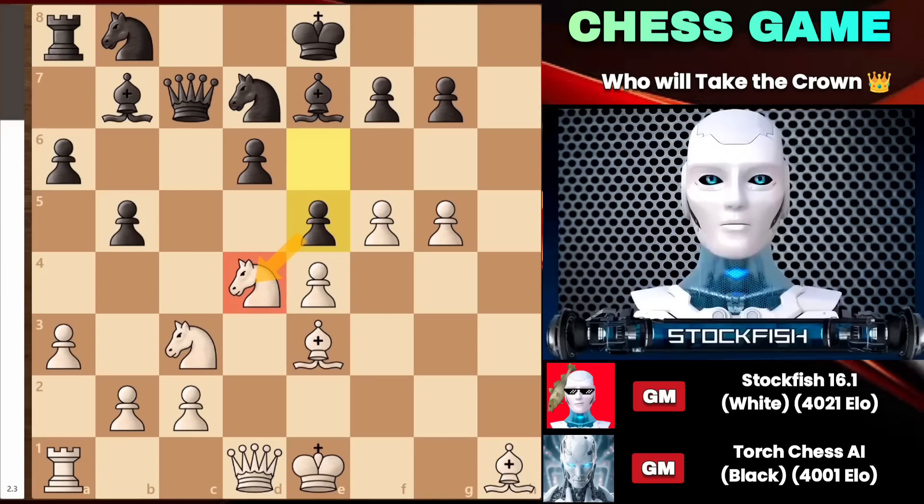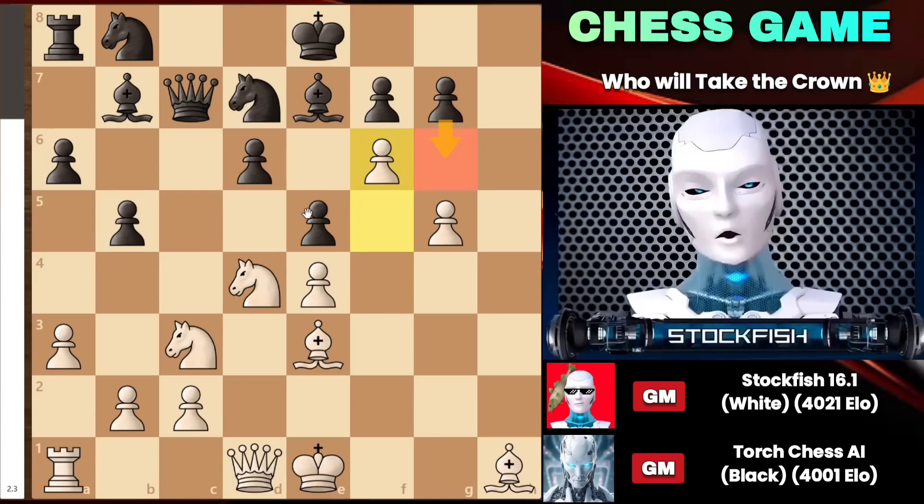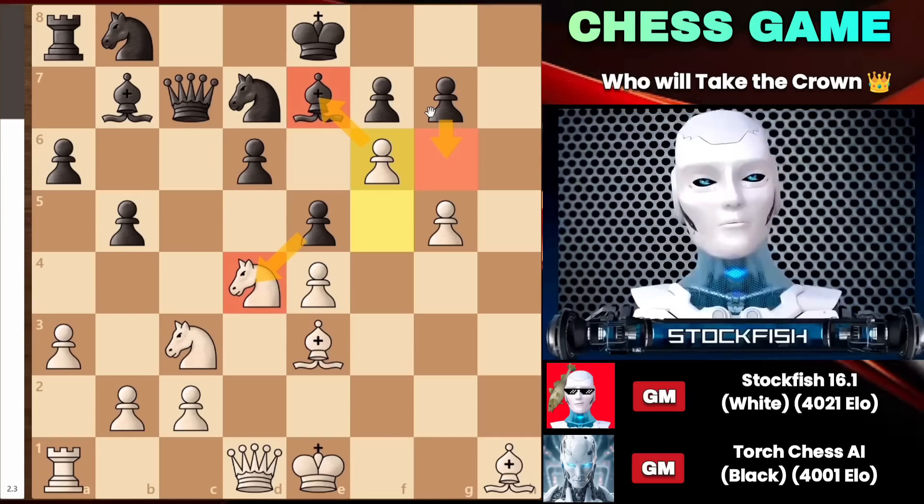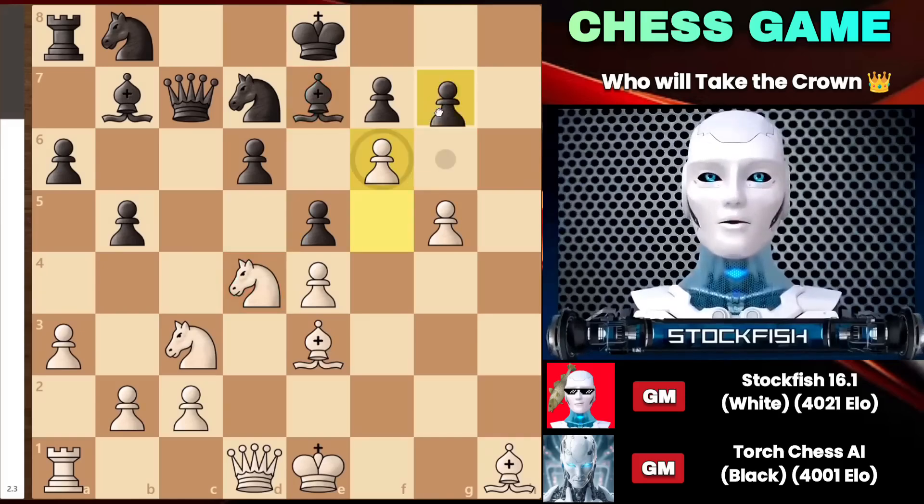Then I can go with the dangerous move f6, attacking your bishop and the pawn on g7. Playing g6 is the best move to safeguard your position — you can capture my knight on d4. However, if you play any sidelines like g takes f6 instead of taking the knight, it will just destroy your position.